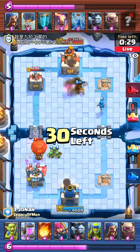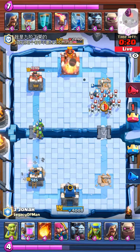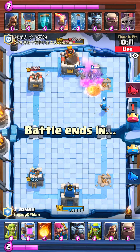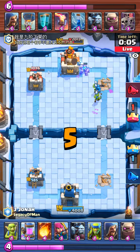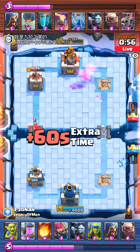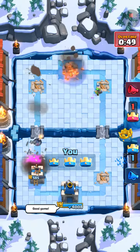He got an inferno but he really has no good counter to it — there we go. But they're gonna have minions, oh that sucks. He's going for the three crown. He doesn't have any zap, just fireballs. He should have honestly just gone for their left tower. Could this be it? One more fireball — fireball, fireball, there we go! Got the win.